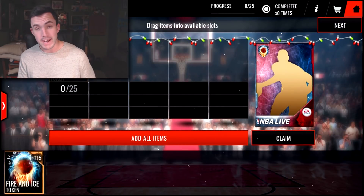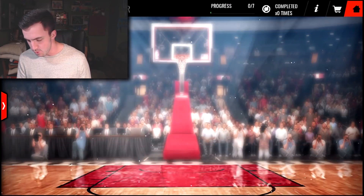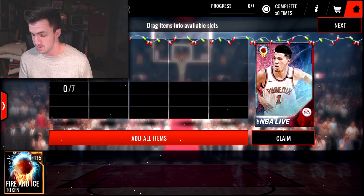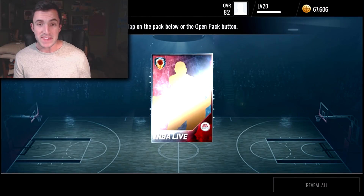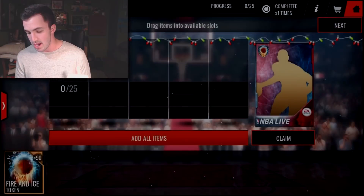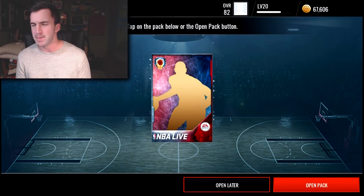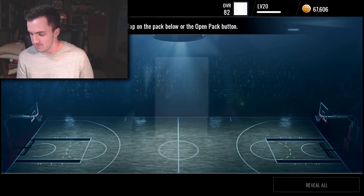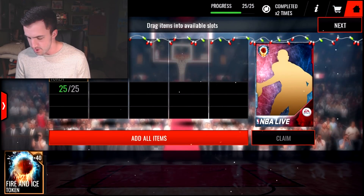I've seen so many people pull elites out of these — it is crazy. So I'm going to open up four of these, and then we're going to open up two of the chance of the fire and ice player packs, because I've seen people pull elites out of those as well. Even if I don't pull an elite, I'm still making a ton of coins off these because they sell for a bunch, although the price has probably gone down since those live events came out today.